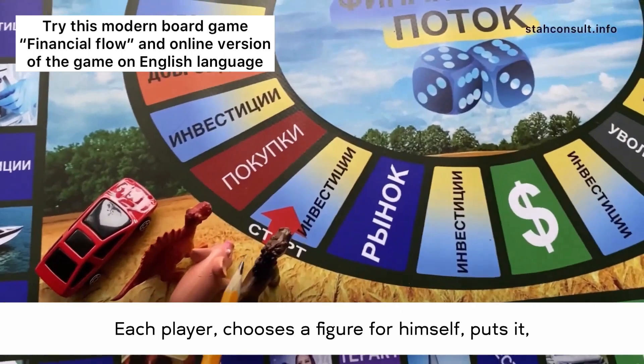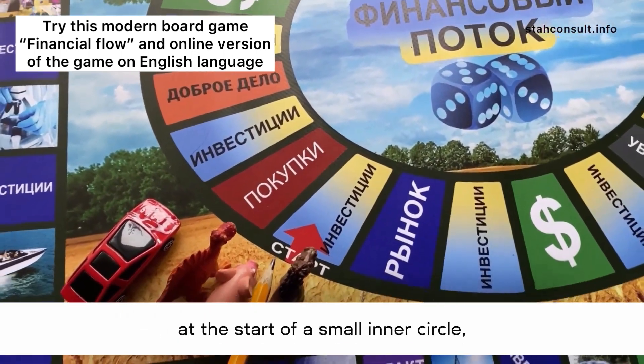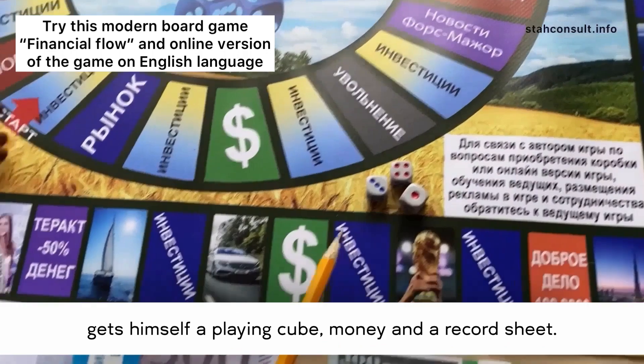Each player chooses a figure for himself, puts it at the start of the small inner circle, gets himself a cube, money, and a record sheet.